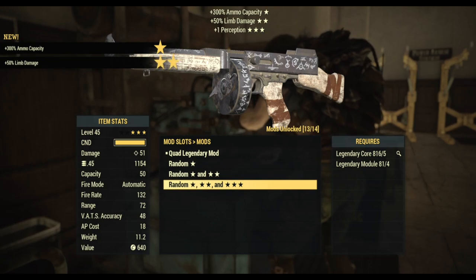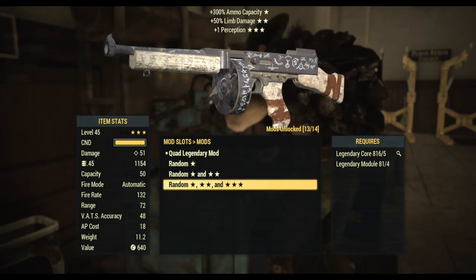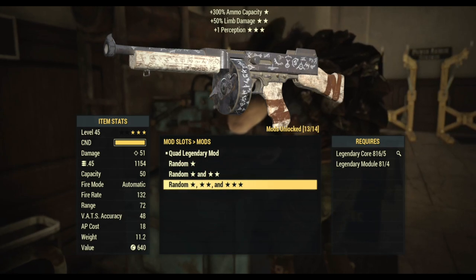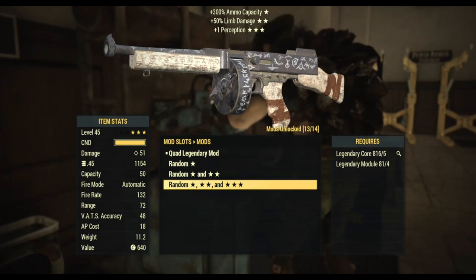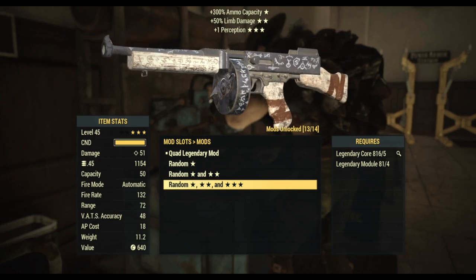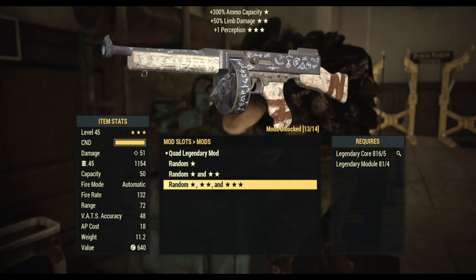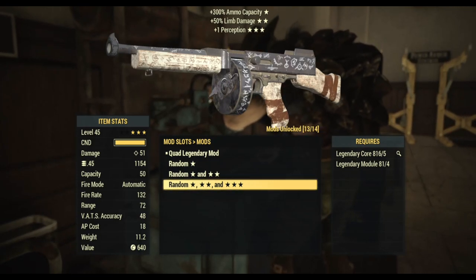We got quad, limb damage, perception — I think I'm going to leave it on this one for now just to see how that goes. I don't know if in future patches they're going to make it where you can't reroll these. I can't recall if in previous updates named weapons had this option and then it got fixed. I'm pretty happy; I'm going to try to collect a few more Elder's Marks and see if I can get vampires, anti-armor, or bloodied. Some of these will also sell well since they are tradable.